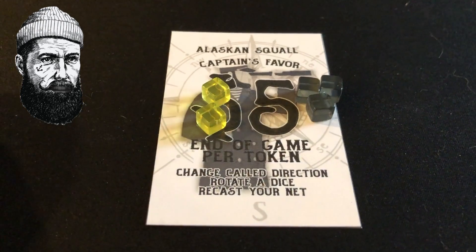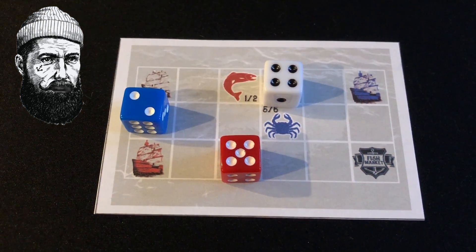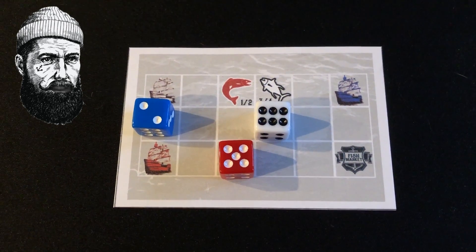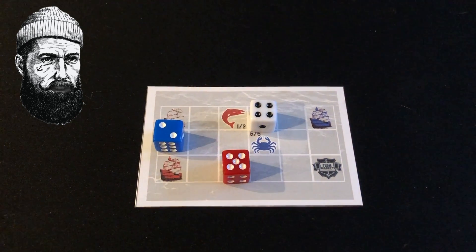A player can use a captain's favor for one of three things: move a different direction than was called, rotate a dice, or recast by drawing a new catch card. In this game there are two different variants of what the captain's favor costs for each player.